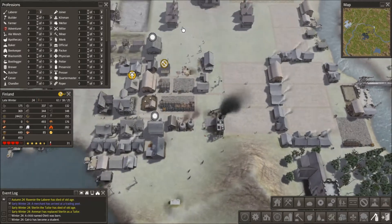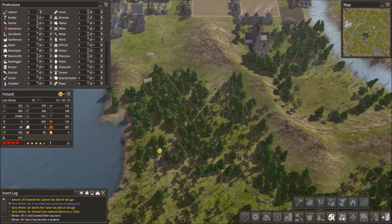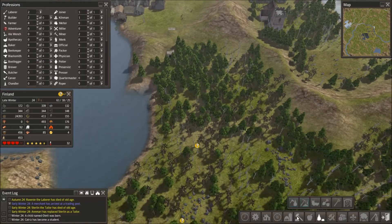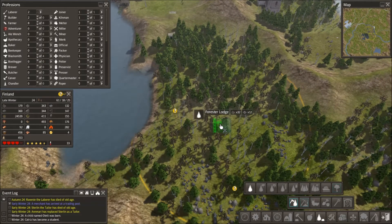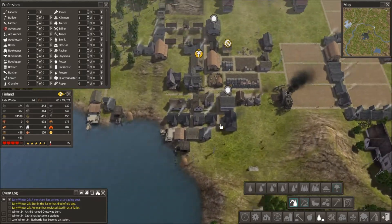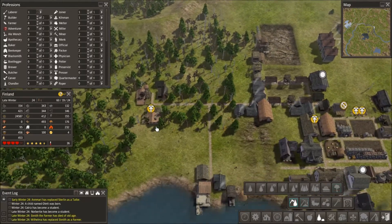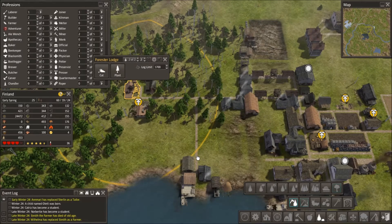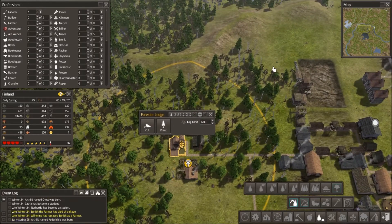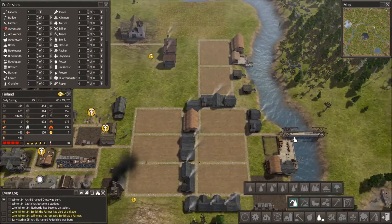Have we built another house? Yes, we have. Let's go ahead and get another forester down here to start getting some more wood supply going. We're going to pop him down right there. We're clearing out this area - got a nice little clear going. That's going to clear out all that wood and give us a nice wood supply, even though we're going through it so fast.